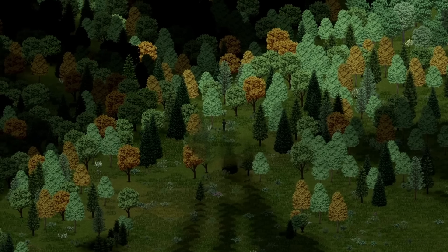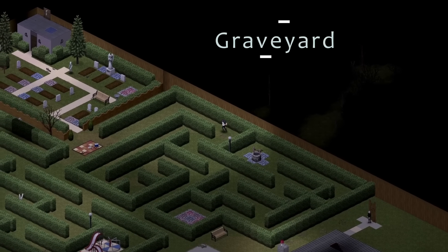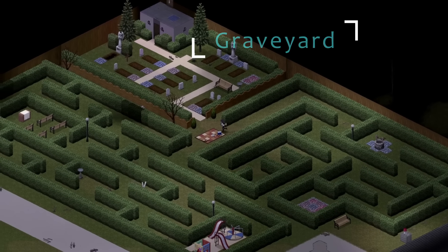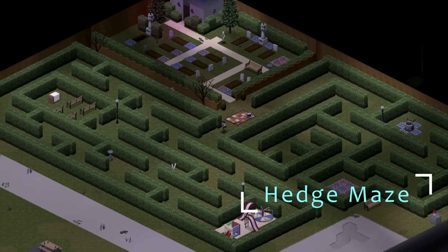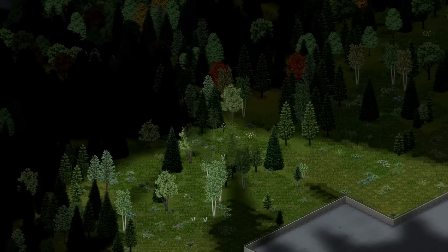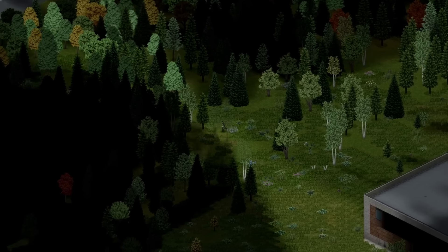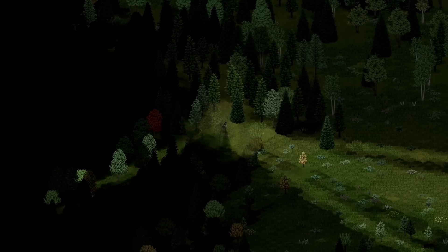We chopped down a whole heap of this forest. And back here we have our hedge maze and our graveyard, which I think looks really really splendid. Boy it takes a lot to move these hedges — like eight encumbrance each. Definitely get a truck for that. Over the next corner, a lot more of this forest had to be cut back as well. That took a while.